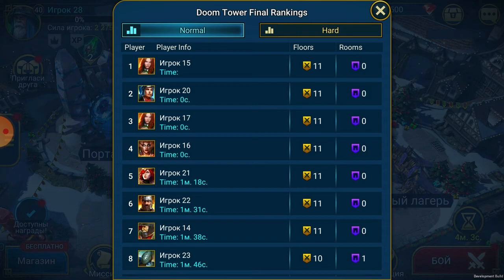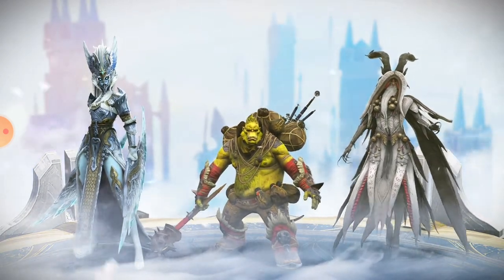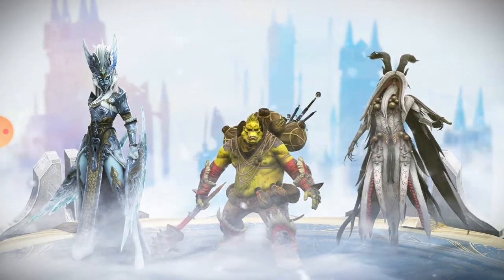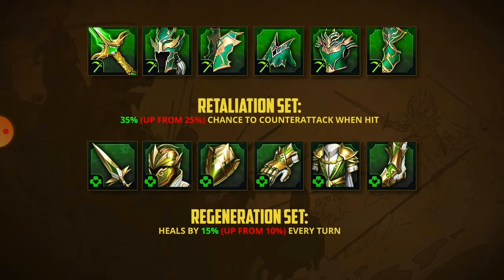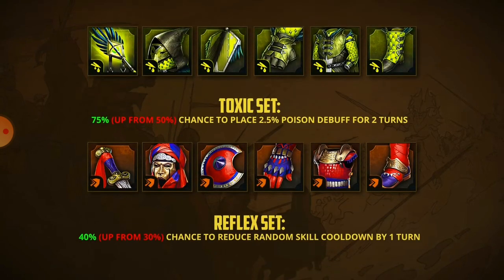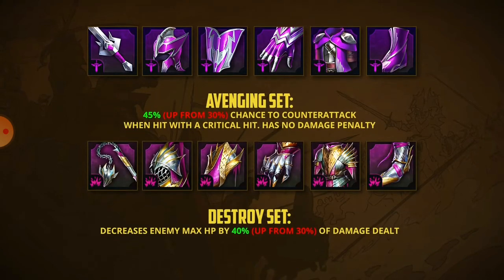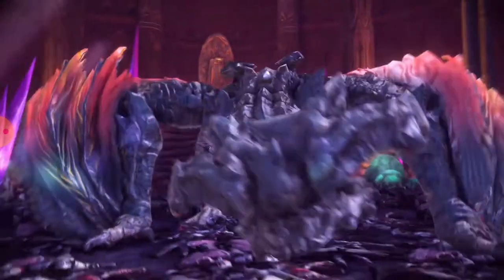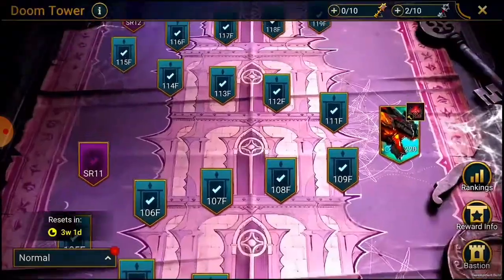That's it for the Doom Tower, but there are also some stocking stuffers: special holiday champions releasing for the season, festive decorations for your bastion, and seven artifact sets have been rebalanced as they were a little underwhelming. The goal is to make sure every artifact set has its place and uses. There are also a lot of smaller quality of life improvements in version 3.0, so be sure to check out the update highlights.